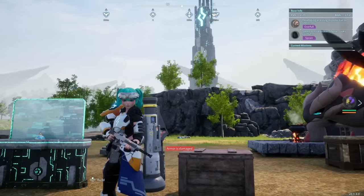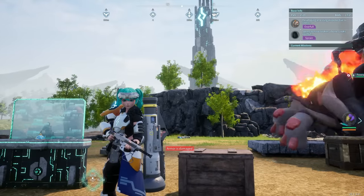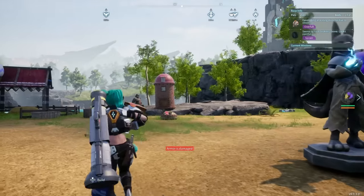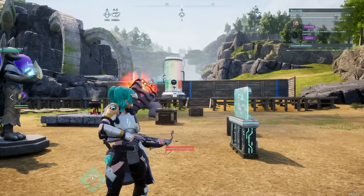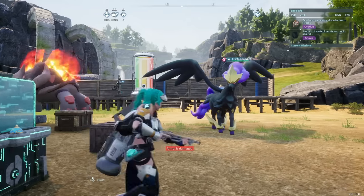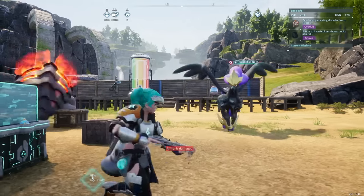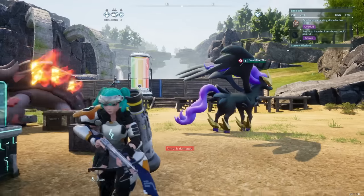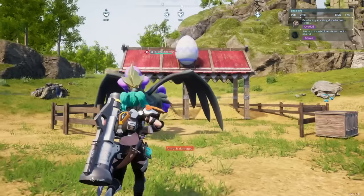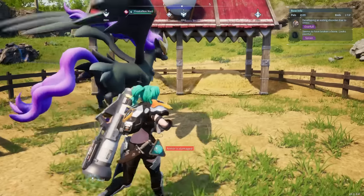Hey Ratbags, it's Jay. Today I'm going over the 28 Fusion Pals that you can get. These are guaranteed pals that if you mix the right parents and breed them, you will always get exactly the same pal. You may have noticed that you're getting mixed results sometimes with pals you're trying to breed — that's because there are over 18,000 different combinations. But these Fusion Pals are guaranteed to always give you the same creature.